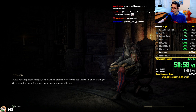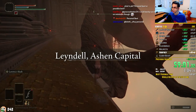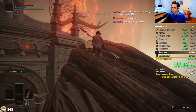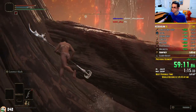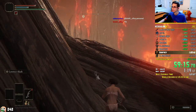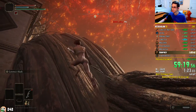The dialogue skip is actually pretty difficult to do. Obviously it is RNG in the sense that you need Maliketh to run towards you. If he doesn't, then you can only get dialogue skip, but you need to kill him really, really fast to get it.